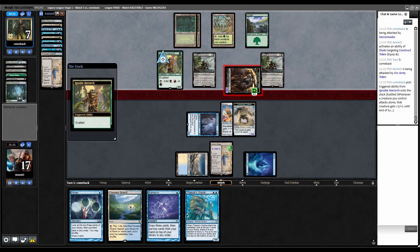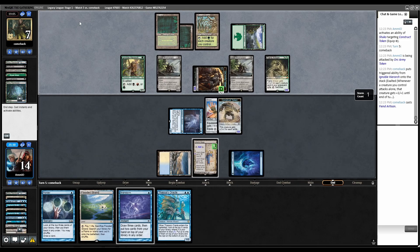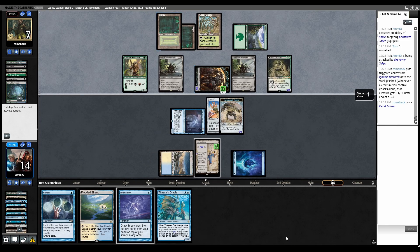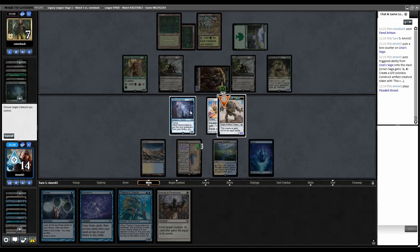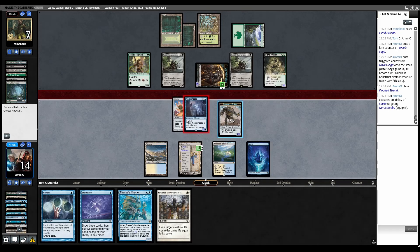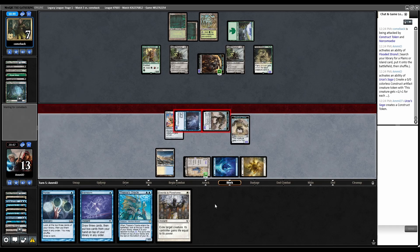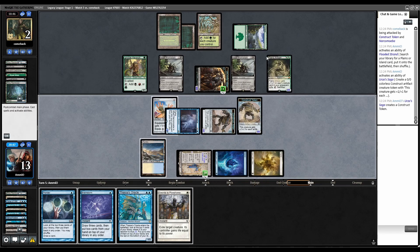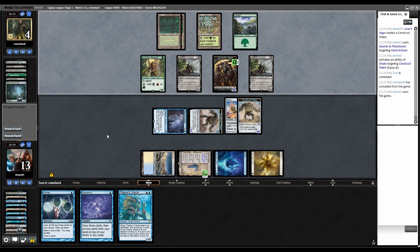Swing with the Orc Token — take three, go to 14. Fiend Artisan, which is a 2/2 but can tutor stuff — this is a problem. Swords to Plowshares — I can't get rid of both Bowmasters, so let's just Swords this. Land, move Shuko here, go to combat, swing, swing, no blocks. Fetch a Plains and make a Karnstruct to get more damage in. Then I absolutely need to Swords this right now — move this over here. Back to them. We won.